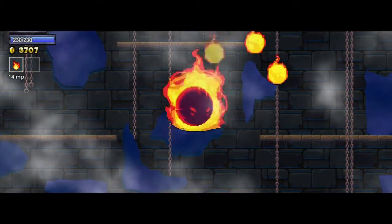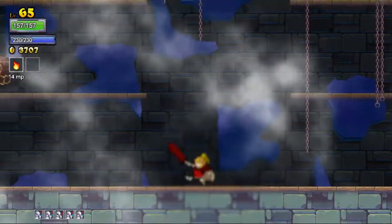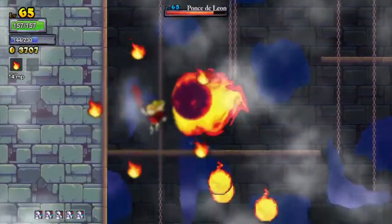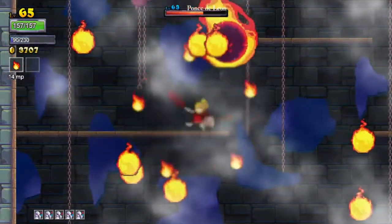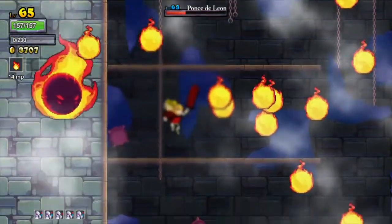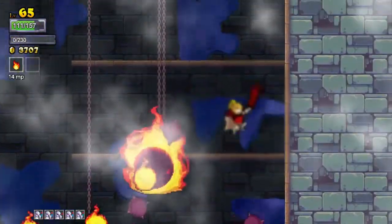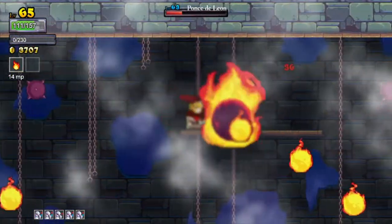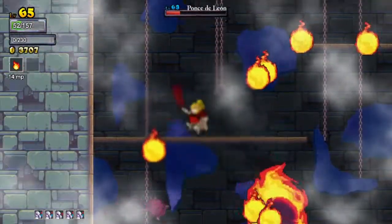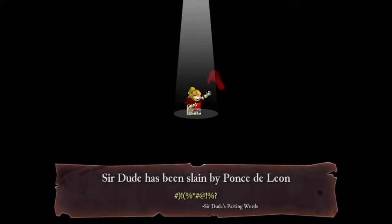This could be it. Like we have so much MP, we can just use our fireballs on him - because he chases us. I feel like this could work, we're gonna give this a go. That's doing some good damage for sure. Look at that. We ran out - okay, that's all right. It's a pretty small room to be honest. It's like one mistake and you're done. Damn, that was a good try.